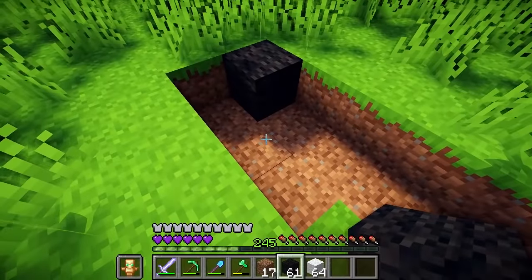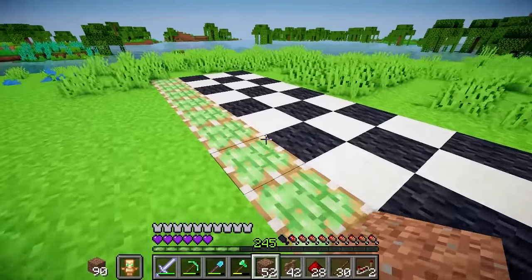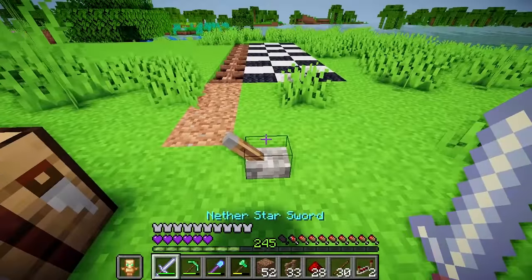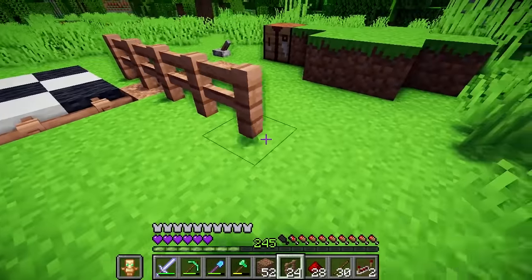So I'm going to start out by building this checkerboard starting line, and I've also created this mechanical barrier, which I can use to start the race. So let's fence everything off so that people know where they should not go.